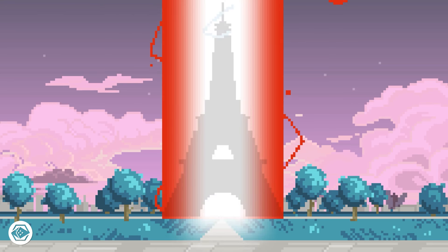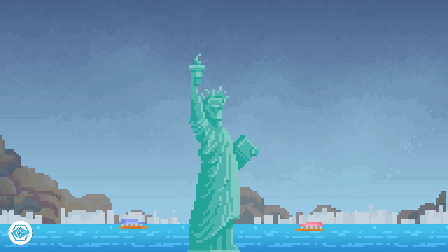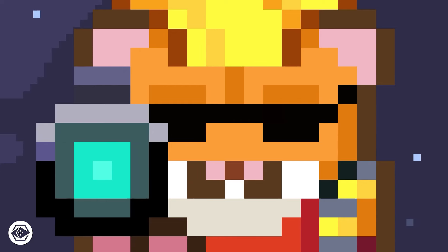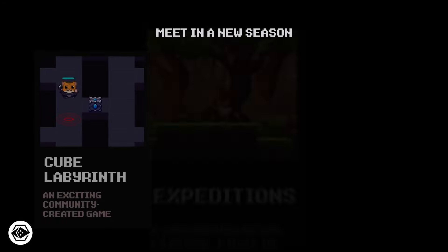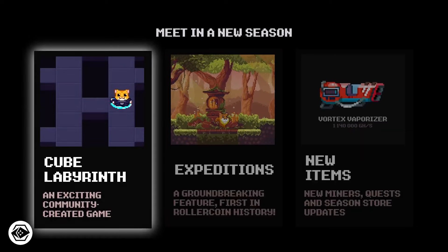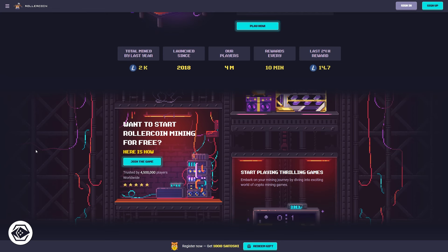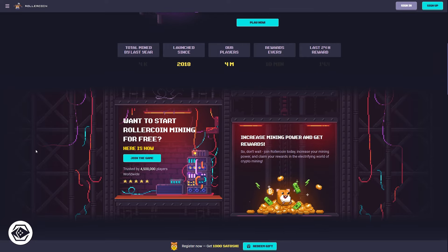To increase your mining power, you need to play mini-games. There are over 20 games to choose from, each with different rewards and difficulty levels. Some are arcade classics like Flappy Rocket and Coin Flip, while others are educational games like Math Quiz and Typing Master. Each game lasts about a minute and gives you mining power and coins based on your performance. You can also buy virtual mining rigs from the Rollercoin store or the marketplace, with different types ranging from basic to advanced, each with different power and price.